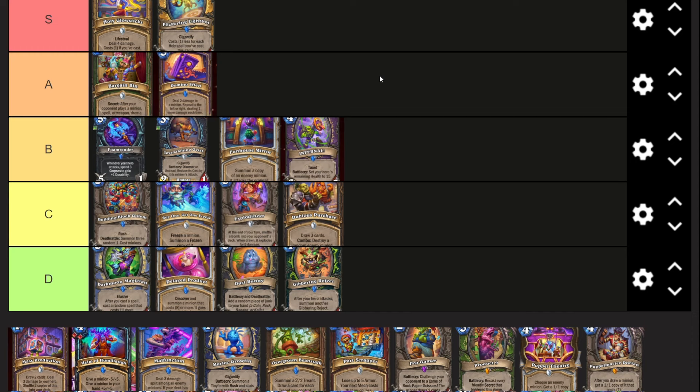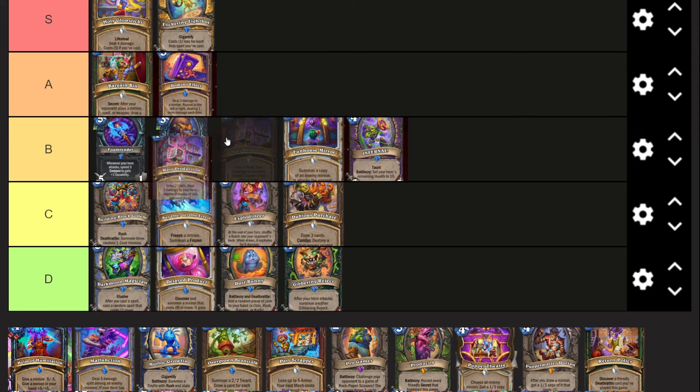Domino Effect is a very good card - kind of the same thing as Bargain Bin in that it's stuck in mediocre decks, but it's a really good card. If you play it with seven minions on board and play it in the middle, it does two, then three to adjacents, four to the next, and five to the end. If you play it on the left it scales all the way to eight damage. It's a super high skill-testing card that Warlock is known for. If Reno Warlock comes back, this card will definitely go in the deck.